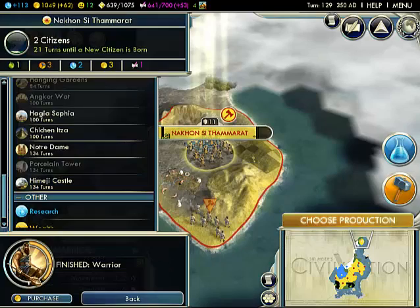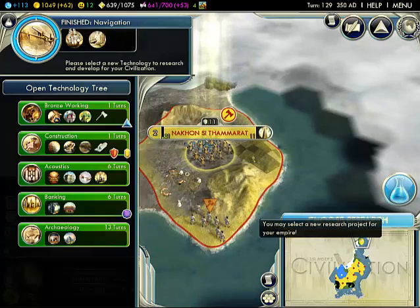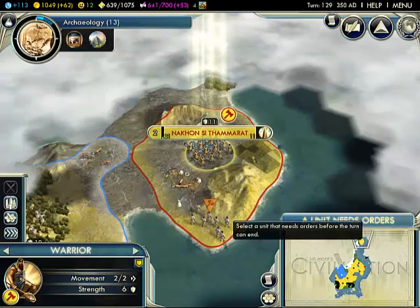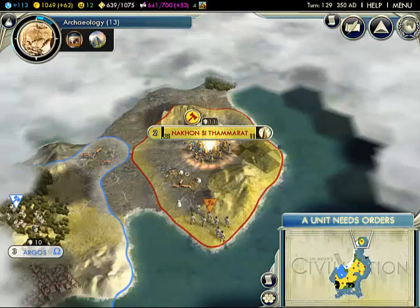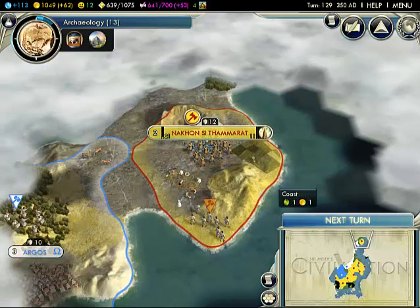What should we build here? Probably a monument! Research — Archeology! Okay, and next turn.